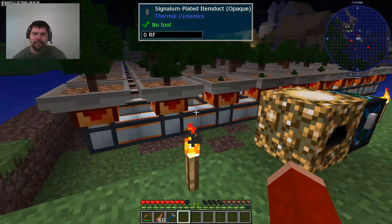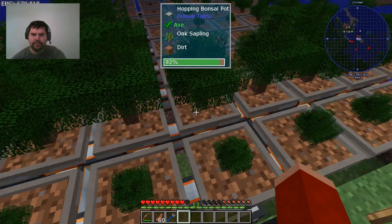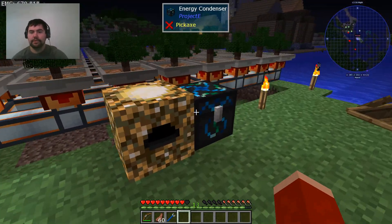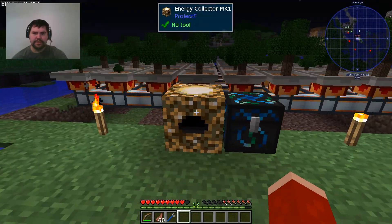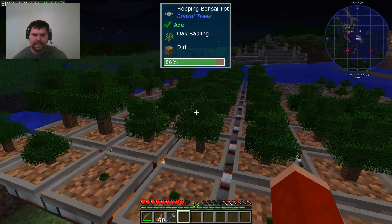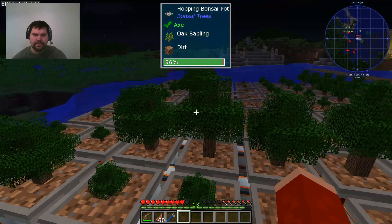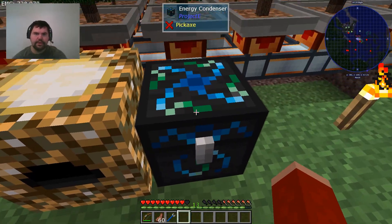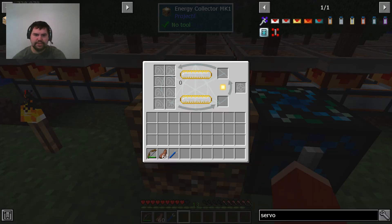Now this stuff out here I actually didn't do on camera. Originally what we did is I set up this whole bonsai tree farm on camera with hoppers and stuff. Then I switched it out to these little conduits which I made off camera while waiting for the video to process — set it up to make it a lot quicker so it just pumps items in. This whole system is an EMC generating machine. These little trees are in flower pots with dirt — they automatically grow, harvest, replace themselves with the sapling, and send items through tubes into this energy condenser.